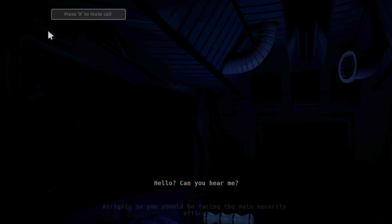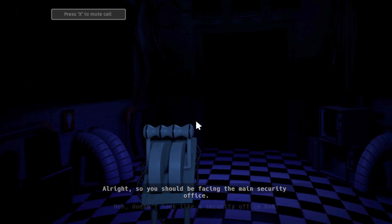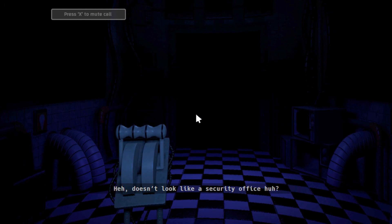Hello? Can you hear me? Alright, so you should be facing the main security office. Doesn't look like a security office, huh? It's more of a control room, if you ask me. Okay, you know what to do. Get in, get some artifacts, get out. Pretty simple, right?